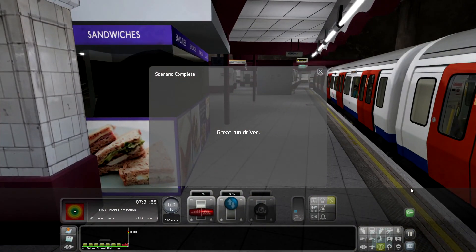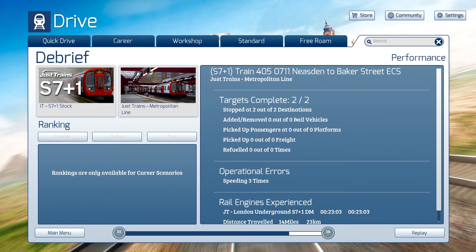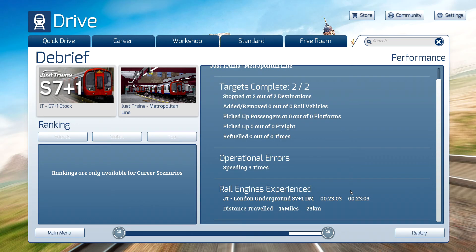Right, well there we are — we did it. Nice little scenario. I should click this, and then it takes you straight back to the menu. Speeding three times — yeah, I do accept that, because I was chatting away and not paying attention. That was 14 miles and 23 minutes. So we didn't SPAD — we kept our eye on the ball as far as the signals were concerned. Yeah, there we go.